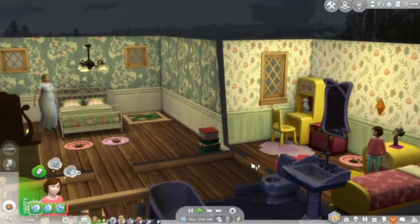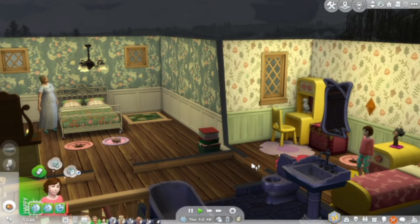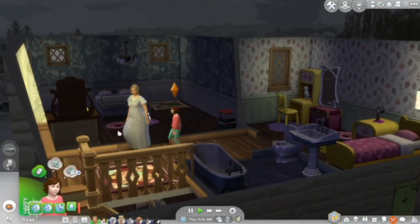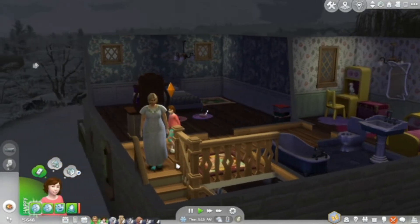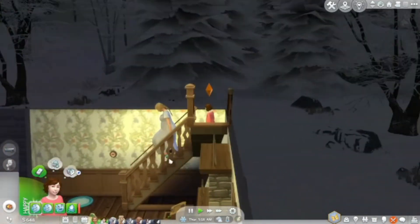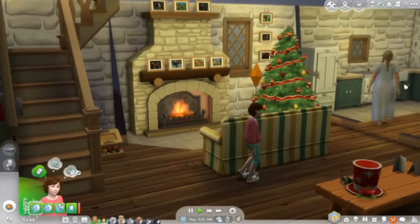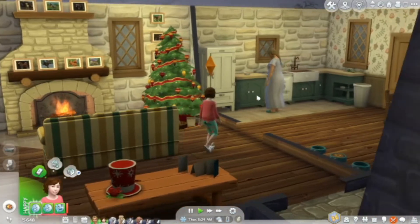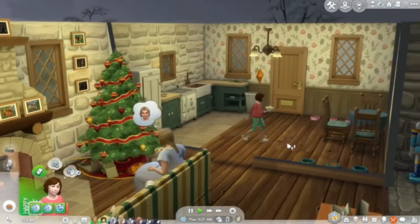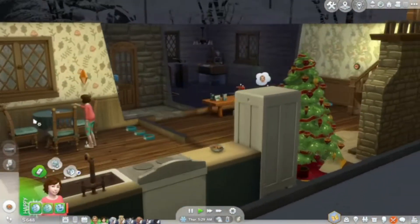Hey simmers and animal lovers, it's Erin the Rescue Simmer and welcome back to another episode of the Sims 4 100 Foster Puppy Challenge. It is a challenge where you have one sim who starts to adopt as many puppies as you possibly can from the in-game adoption system and re-home them. So for us that was Erin, then she adopted Emma, her daughter. So far we have made it to 15 puppies that we are fostering.